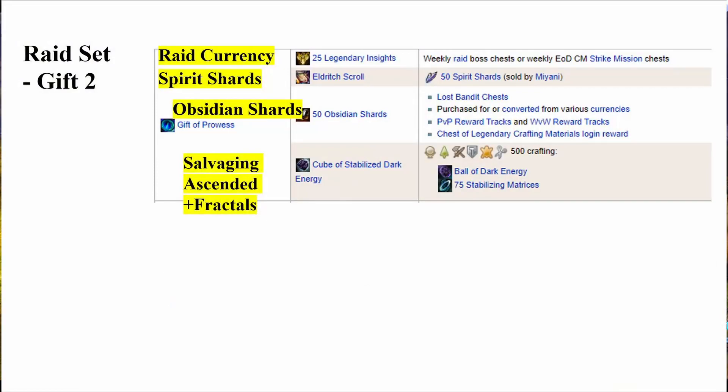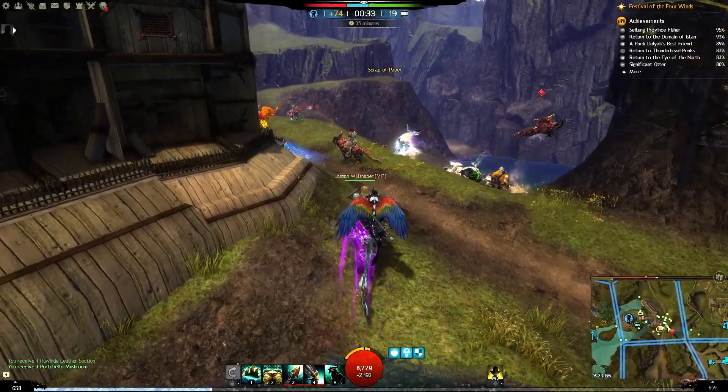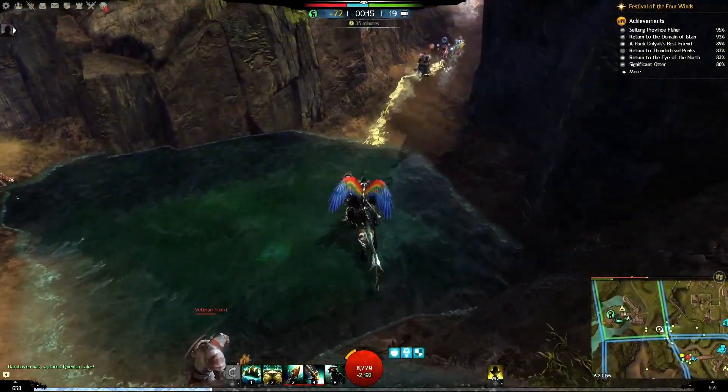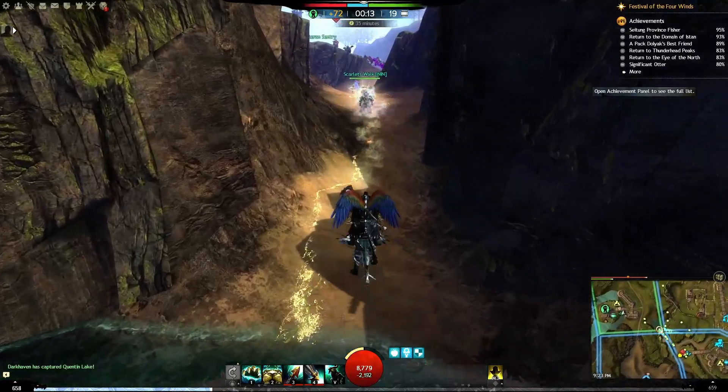Raid Set Gift 2 — Raid Currency. Legendary Insights are a currency that you get for completing raids, the Weekly Raid Boss Chests, or End of Dragons Challenge Mode Strike Mission Chests. Then Spirit Shards, Obsidian Shards, and Salvaging Ascended Materials and Fractals. There is going to be a rather similar item for the Aurene set.